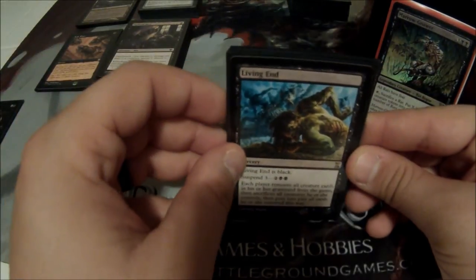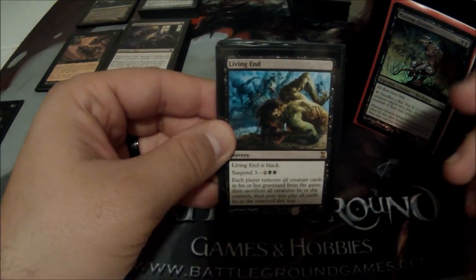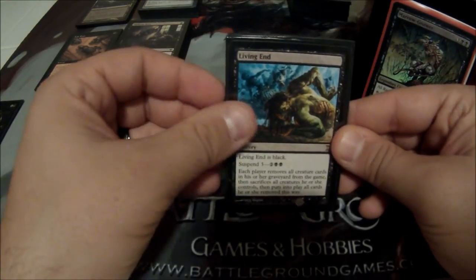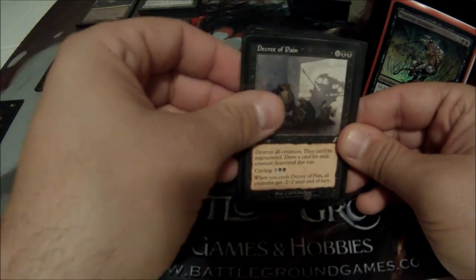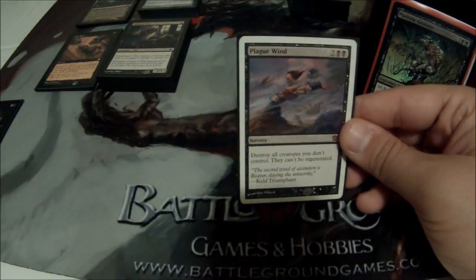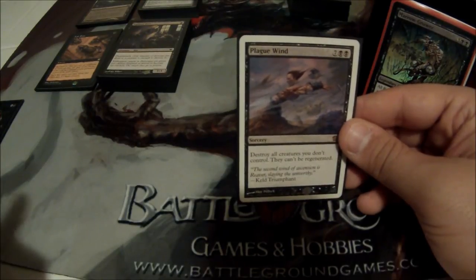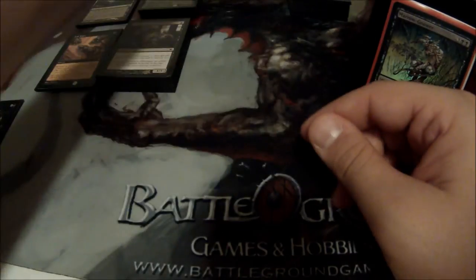This is my package of sweepers — I'm sort of heavy on the sweepers. It goes with the theme of the deck where rats just sort of eat everything in their path. I run Living End, Living Death, Life's Finale, Extinguish All Hope, Decree of Pain, In Garruk's Wake, and my ugly white-bordered Plaguewind. If anybody wants to send me a black-bordered Plaguewind, I'd be more than happy to trade.